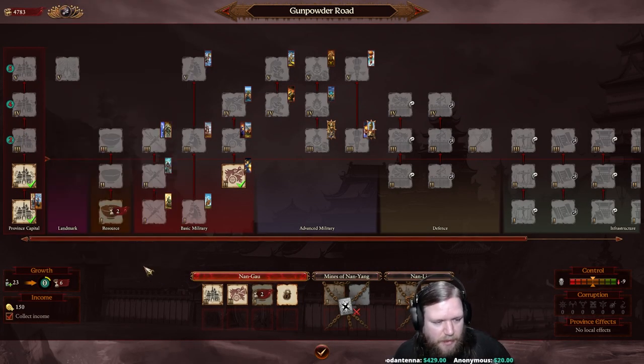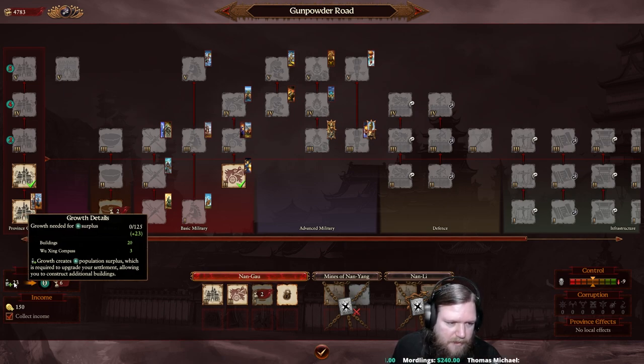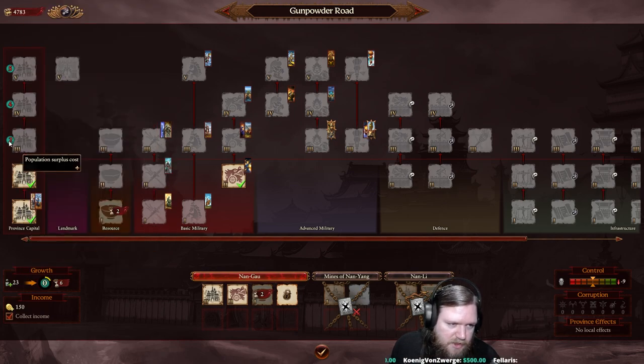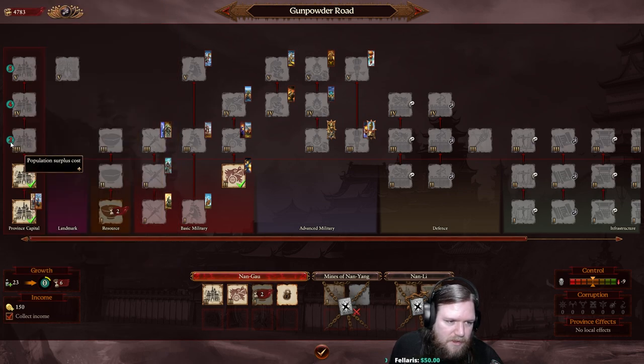To upgrade the town itself, you need growth, which you can see in the province panel. Every turn this province generates 23 growth - 20 from buildings and 3 from the Wujing Compass. Every time you accumulate 125 growth it becomes a population surplus, and the growth required for each surplus increases the more surplus you have. We need 2 surplus points to upgrade, along with 4,000 ducats. At our current rate we can hit level 1 in six turns, then another six to eight turns for level 2.